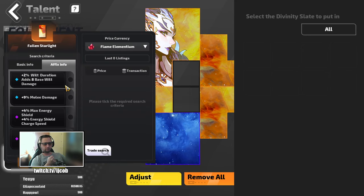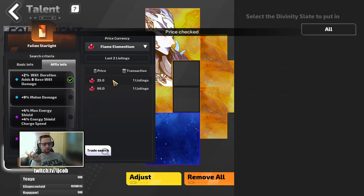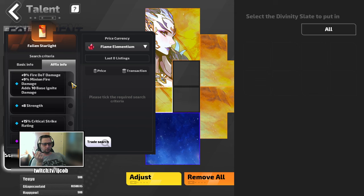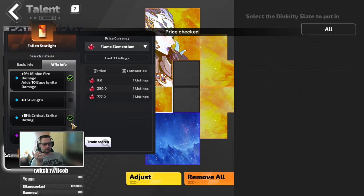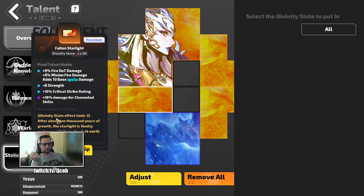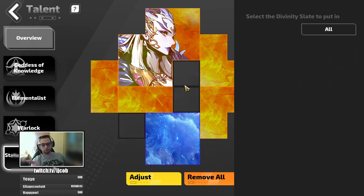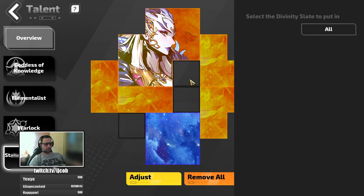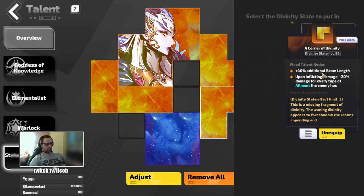Here I'm getting Wilt, which goes for around 20 FE. Try to get it with something useful like critical strike rating — so around 30. Then Ignite damage, again around 20, try to get something useful on that as well, around 30. And for Trauma, you can have three divinity slate effect damage slots, so for Trauma you'd just buy a third one with Trauma damage, which would be again around 30 FE. Then for the corners, I've stuck with the additional beam length.